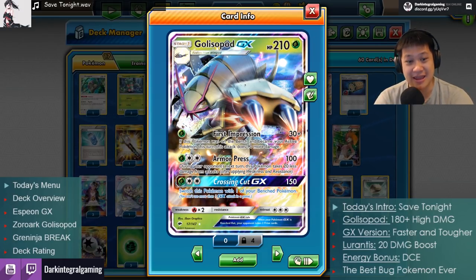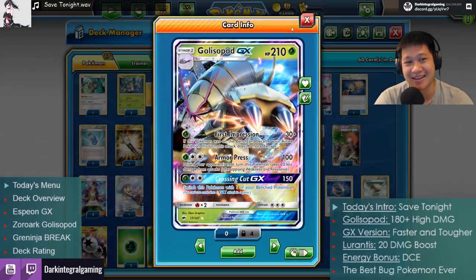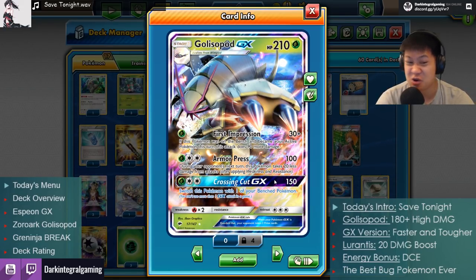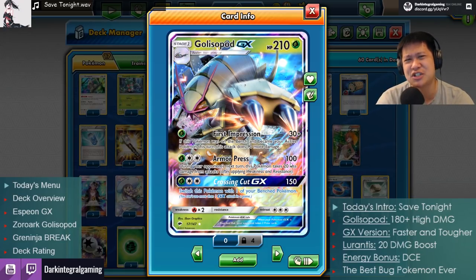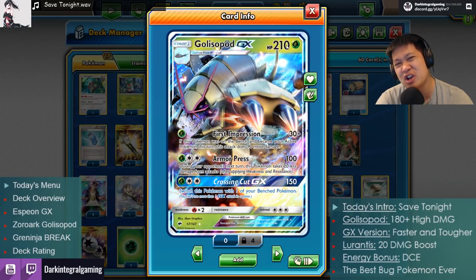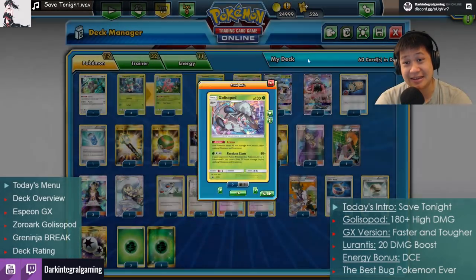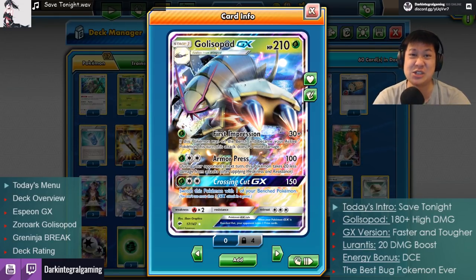He's tanky but also able to heal himself, unlike the regular Golisopod. He's also the only one with a GX attack — straight 150, Choice Band makes it 180 — with these Lurantis you can one-shot another Golisopod GX or other GX Pokémon, and it switches him safely back to the bench. The middle attack, Armor Press, does 100 damage and shields him for 20, effectively boosting him to 200+ HP for that turn. That 20 damage reduction can keep you alive in certain situations, but the one-shot potential is the focus.